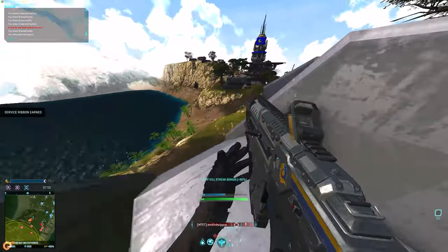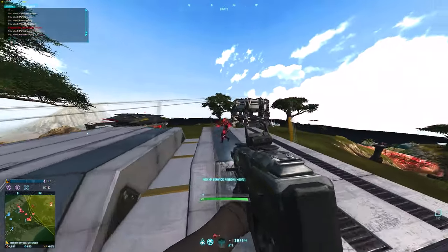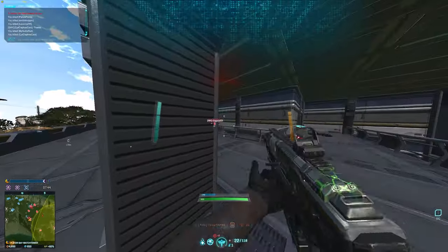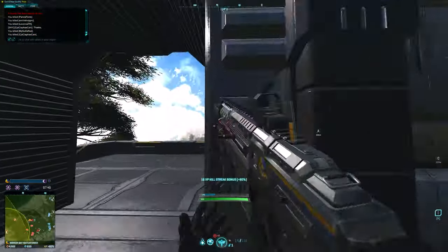I've picked the carbine here over the AR because the carbine can be taken on the Light Assault class, which really lets you get into some incredibly annoying spots for your opponents and just plink away at targets. Seriously, if you're a new NC player, do not sleep on this burst fire carbine — it's an amazing choice.